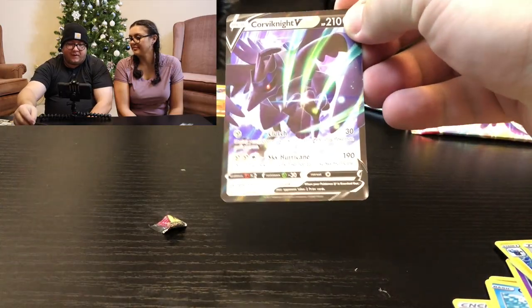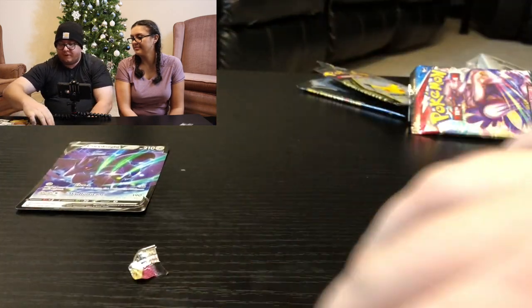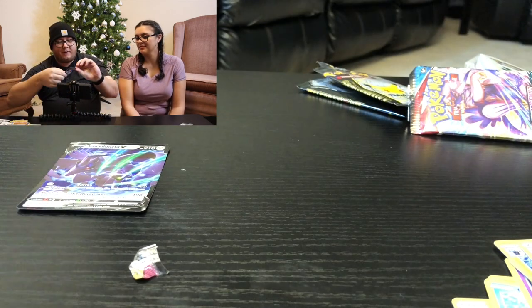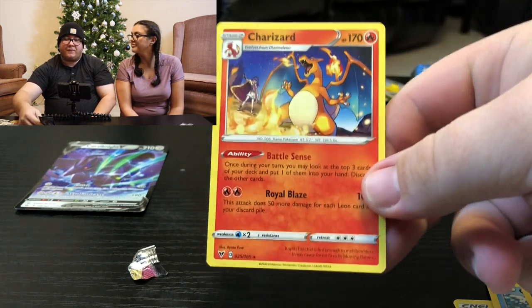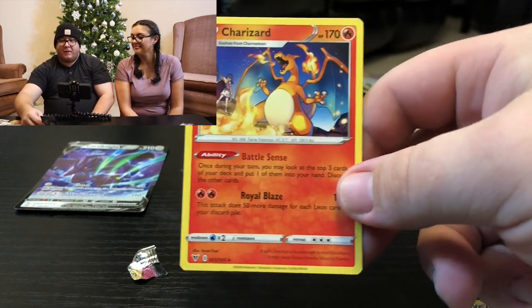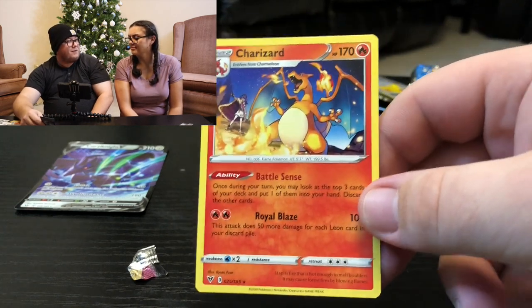Well, there you have it — pretty disappointing pulls overall. Our highlights are the Corviknight V and the non-holo Charizard, which is actually the first Charizard I've ever pulled. Definitely wish we got something from my Celebrations want list, but that's the game you play when you're collecting Pokemon TCG. Until next time!